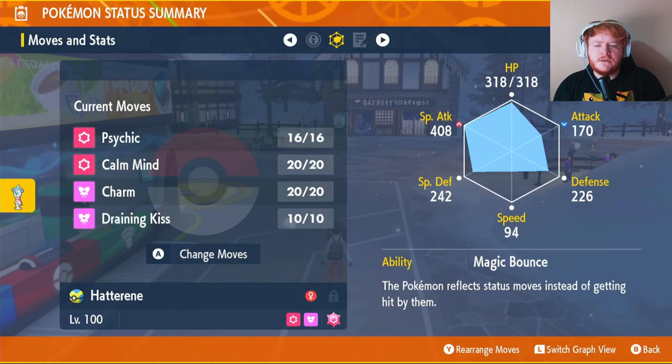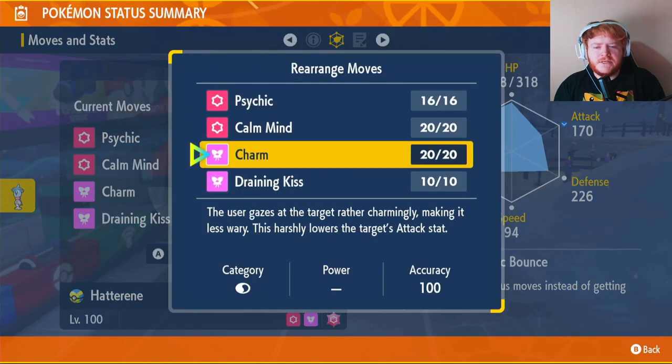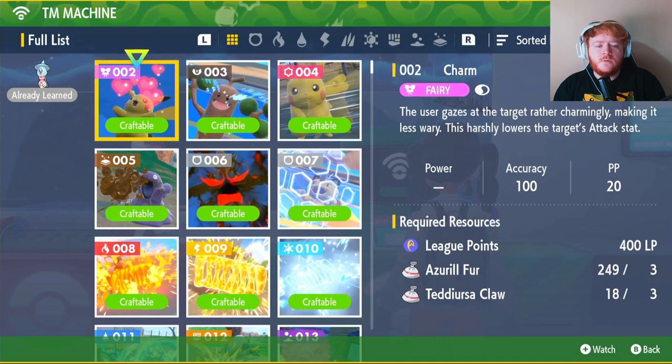Psychic and Calm Mind you'll learn from level-up so you don't need to worry about them. However, Charm and Draining Kiss you'll have to learn through TMs. Go to any Pokémon Center — it's the green bit — and talk to the TM machine. TM number 2 will be Charm. You will need 400 LP, three Azuril Fur, and three Teddy Ursa Claw.